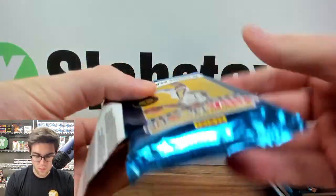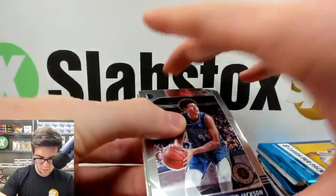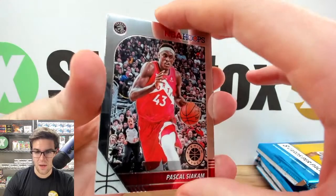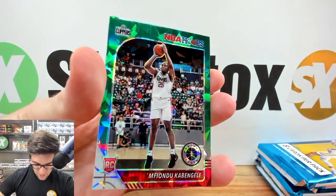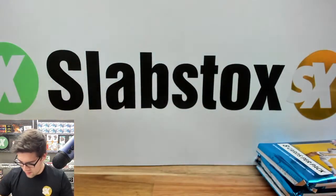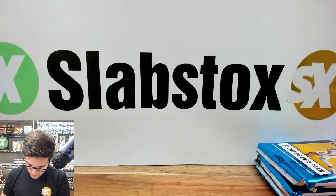Pack four: Justin Jackson, John Collins, Frank Ntilikina, Pascal Siakam, Matisse Thybulle rookie, Kyle Anderson base, and a Green Cracked Ice of Mifondu Kevanghele for the Clippers, plus a Kevon Looney silver. I really think that Ja Morant and Zion cards in here are actually short prints — they are quite hard to hit. I've pulled so many Aleksej rookies and Ty Jeromes and others.